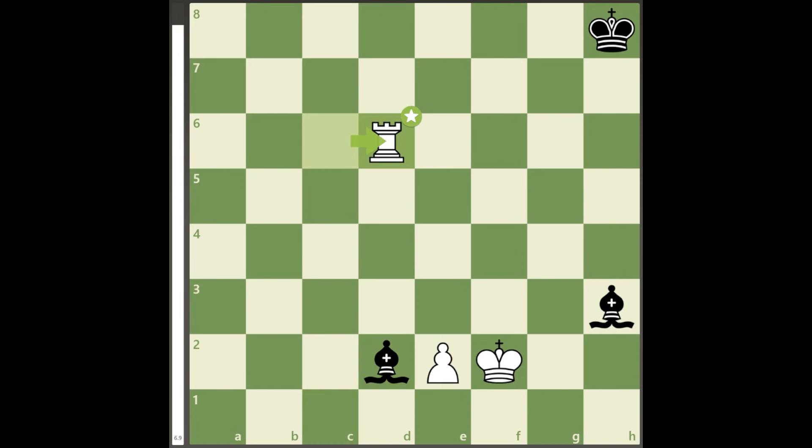The correct move is rook to d6, keeping an eye on h6, which in turn keeps the dark-squared bishop confined.